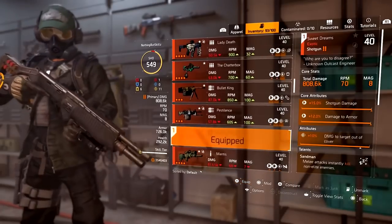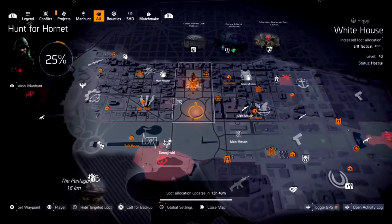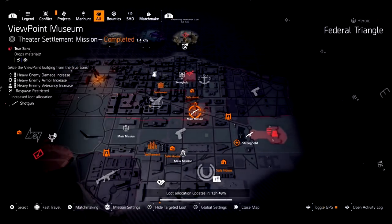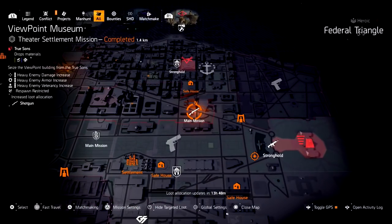The Sweet Dreams is another one that has two versions — it's an exotic shotgun. All you have to do is target farm it; just look for the shotgun symbol, whether it's a mission or control points. Today it's a mission when I'm filming this video, so that's where you would farm it.